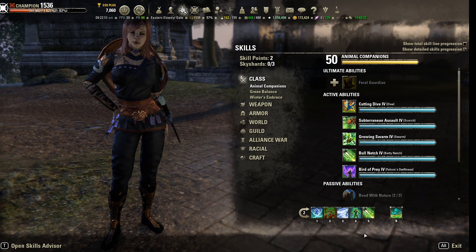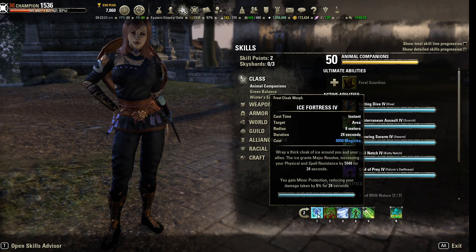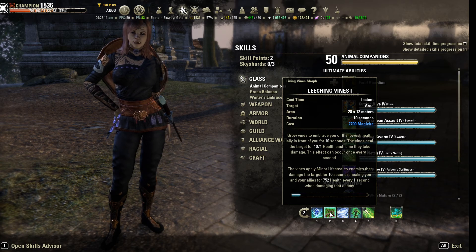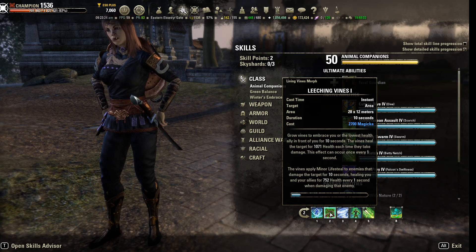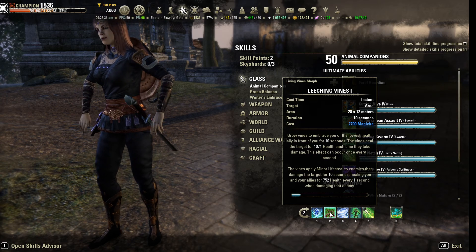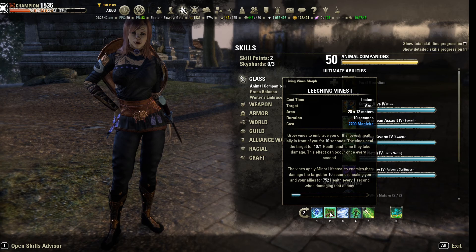For skills — back bar is pretty standard stuff. You have Ice Fortress for your Major Armor buff and Minor Protection. I'm running Leeching Vines. I barely got that morphed, but I've been trying different things in that slot. I think Leeching Vines is probably the best way to go because it puts Minor Lifesteal on your opponents — nice to get that extra healing — plus the extra healing every time you take damage over that 10-second period. It's not too much Magicka either, only 2700.